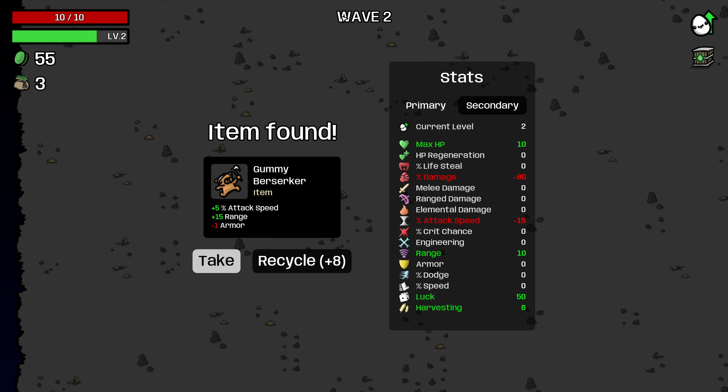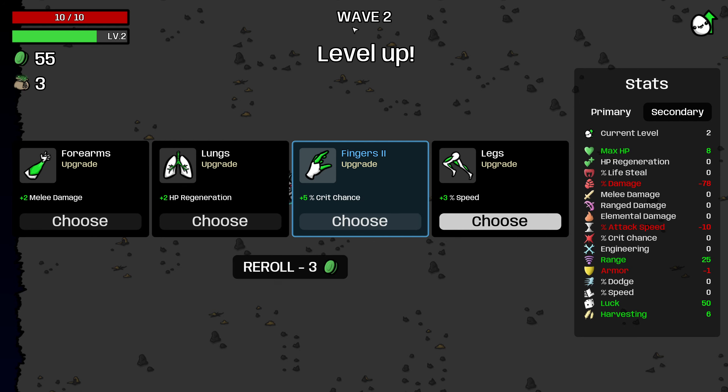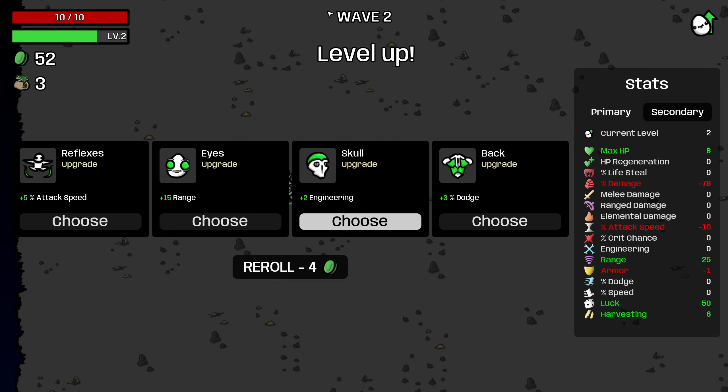Do I take minus 2 HP, minus 1 armor for 5% attack speed, some range, and some percentage damage? I think I do, on the Gummy Berserker, so we get a little bit of percentage damage there. I think we have to be fairly aggressive with buying level 1 items, even ones that are normally not amazing, because otherwise we just will never have the damage to actually clear waves.